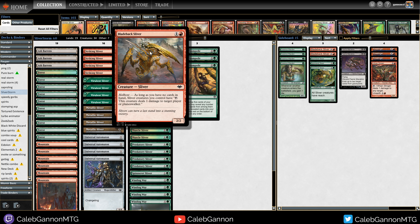Bladeback Sliver is a new card from Modern Horizons that lets all of your slivers, if you're hellbent, tap for damage to the opponent. So if your opponent is trying to flicker you out, you just put a Bladeback Sliver into play and ping them to death. Seems really sweet.